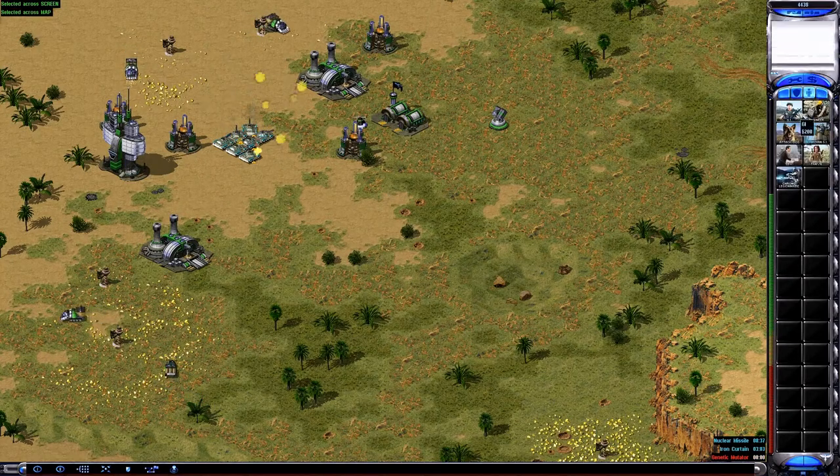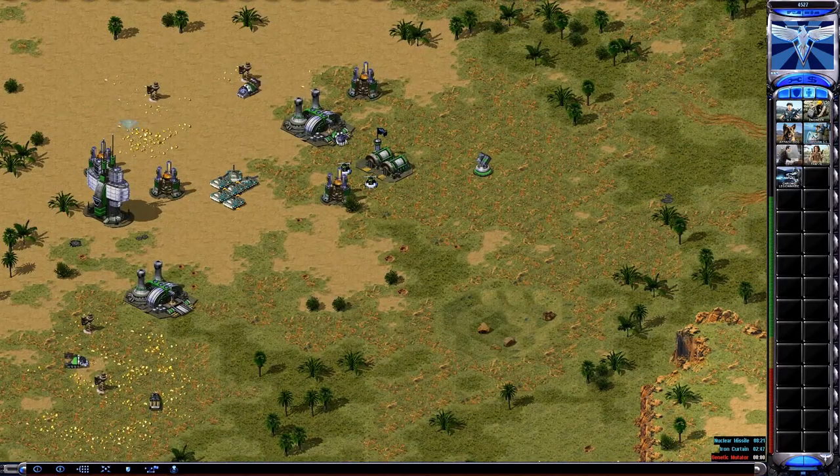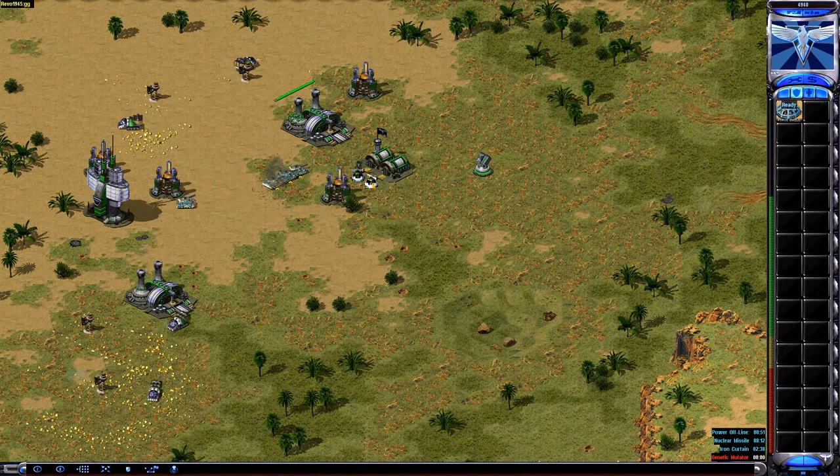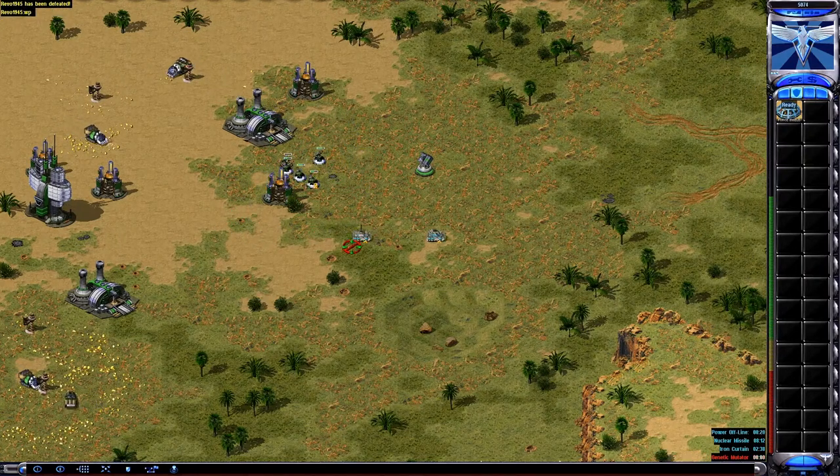Unit lost. Unit ready. Unit lost. Unit ready. Unit lost. Or miner under attack. Unit promoted. Our base is under attack. Player defeated. Repairing. Force shield ready. Genetic mutator activated.